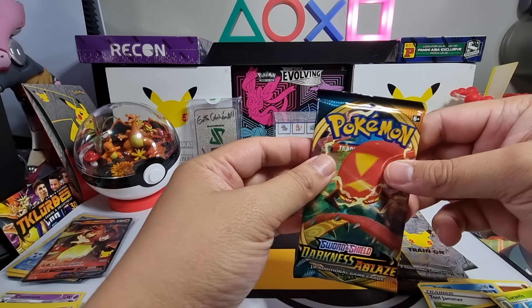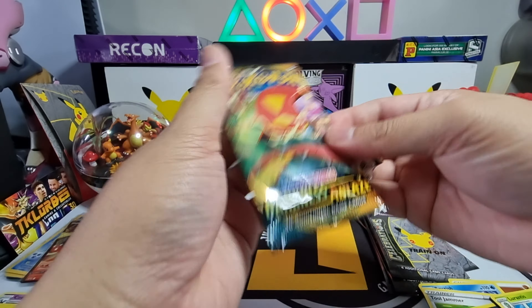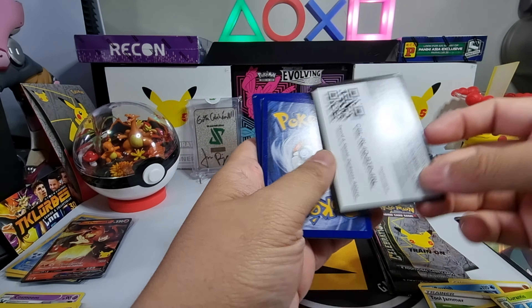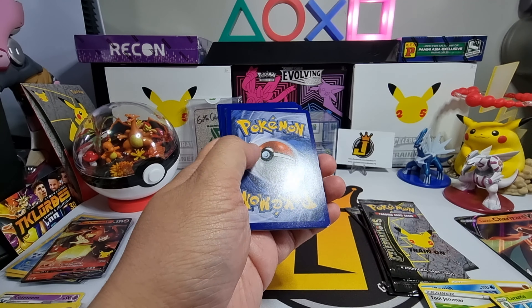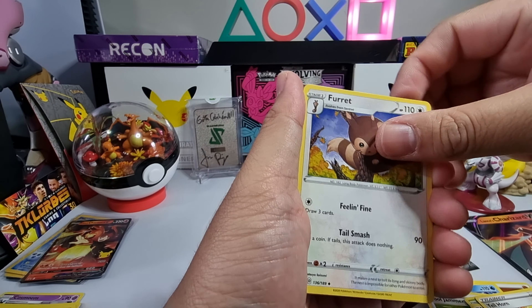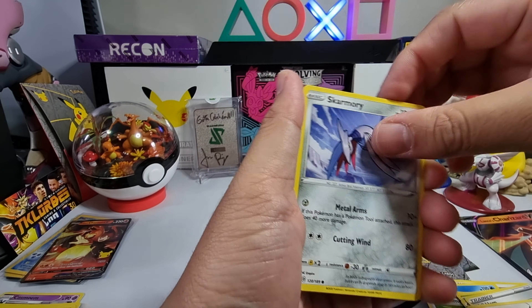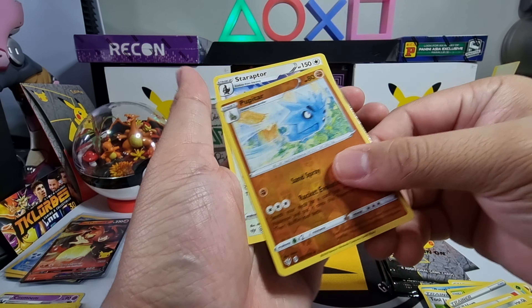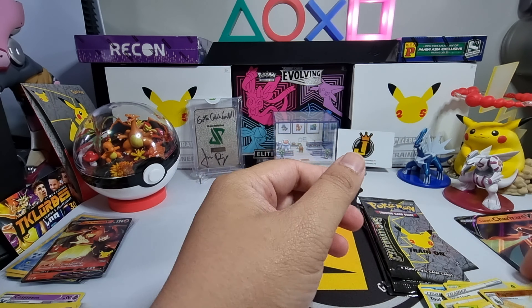Now Darkness Ablaze. Lightning energy, lightning energy, Flaaffy, Eldegoss, Faraad, Kubfu, Sinistea, Gothita, Hattrem, Morgrem, reverse holo Pupitar, and then the card at the back — Staraptor. Nice!